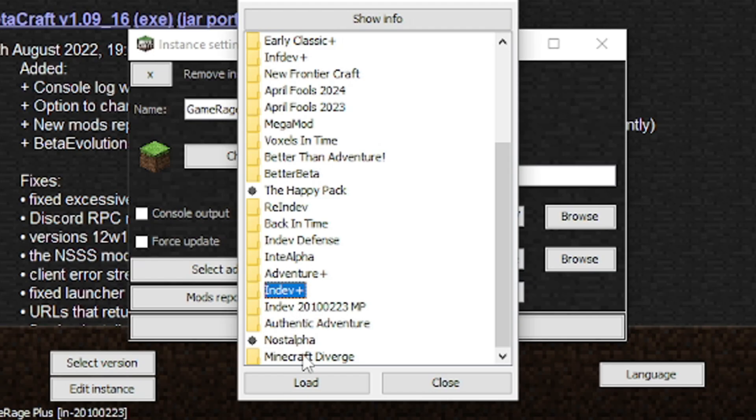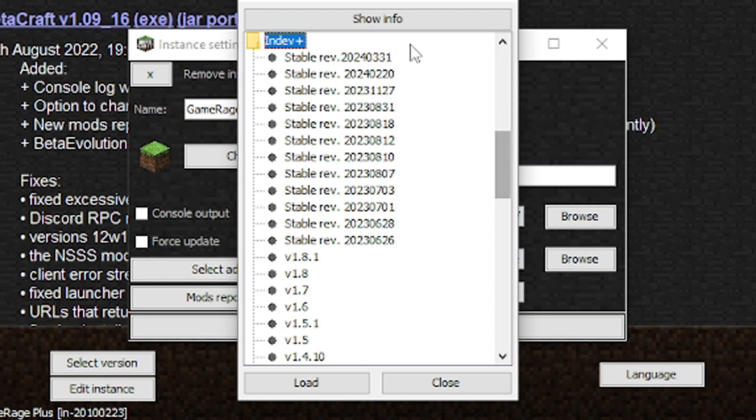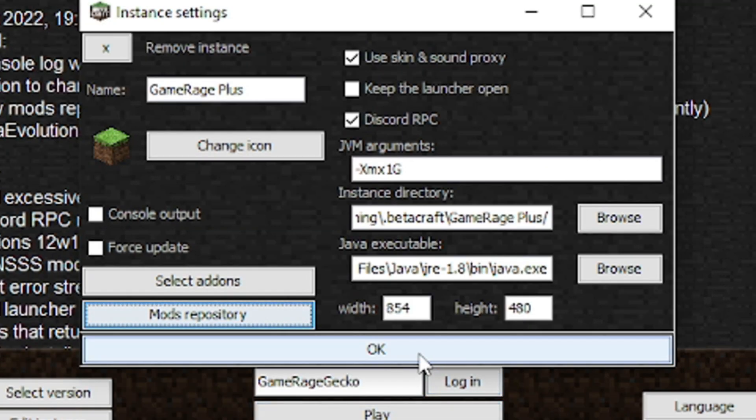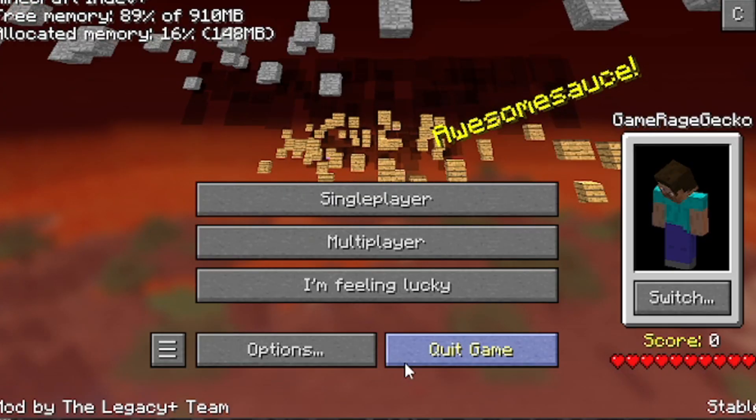Once you open the folder, you can see the many different versions — let's get the newest one. Then you click OK, and technically you can play the mod from here, but we should probably update it first.